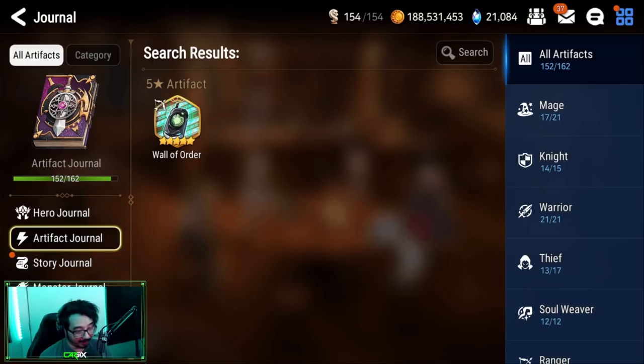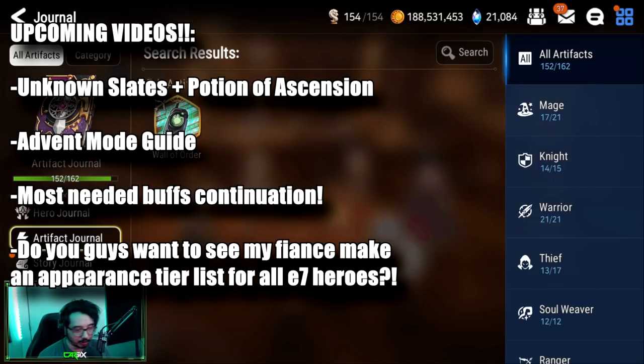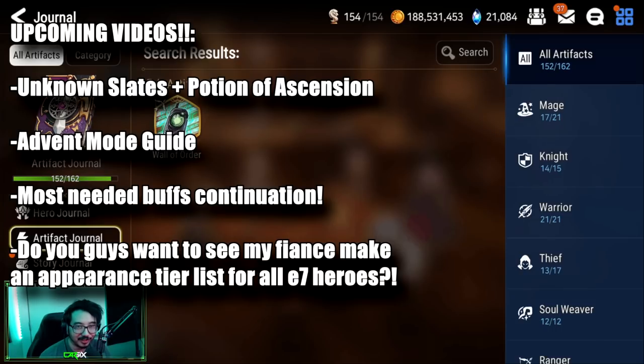I actually intended this video to also cover unknown slates and potions of ascension, but we had too much to cover for bottle of knowledge — I'll make separate videos on those soon. Don't forget we still have the most-needed buffs for earth, ice, dark, and light units coming, and account reviews for y'all. Let me know in the comments if you want to see some footage from when my fiance made a tier list for looks on the updated units in Epic 7. Thank you so much for watching — catch you in the next one, peace out!